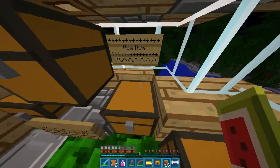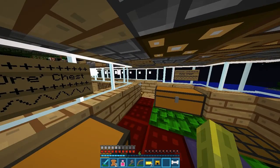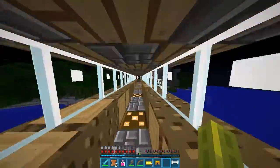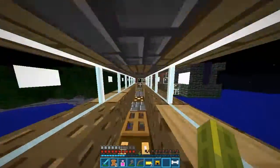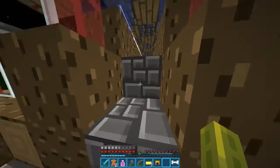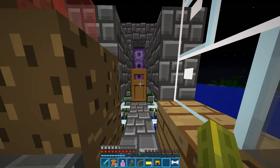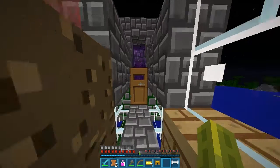It's got a nom-nom chest as well, which is where I'm going to put nom-noms. I can see the lag there — I don't know why it does it. And I put a door there as well. That's basically so that if any sort of meany beanies come through, like a ghast or something.